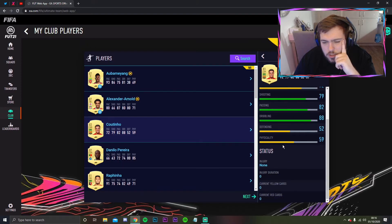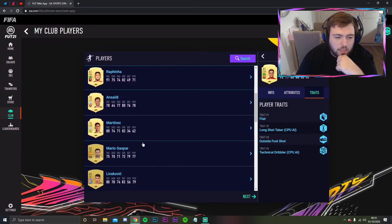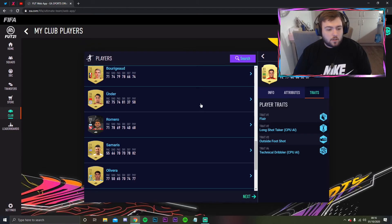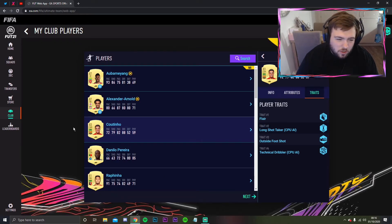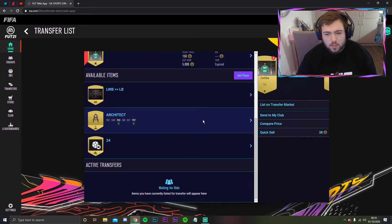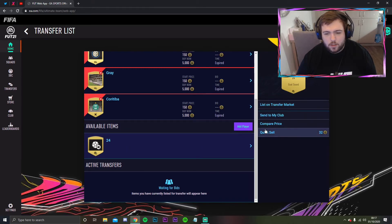Coutinho is four-star, five-star which is great. He's got flair and outside of the foot shot - that's really really good. We've got Pereira, Rafinha, Saudi, Martinez, Danny Rose, Westwood - we could put a decent little Premier League squad together. Maybe Bamiyang, Trent, and Coutinho on the bench for now, but he will definitely be playing games.